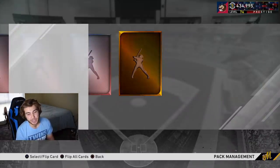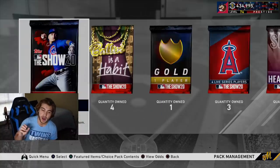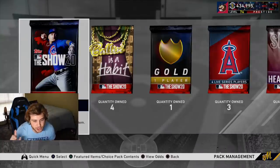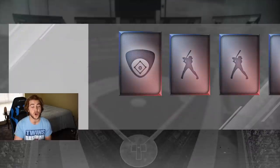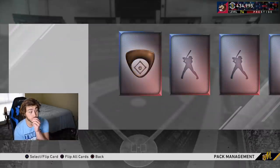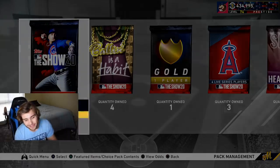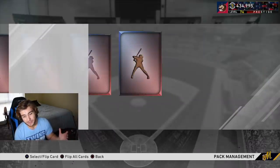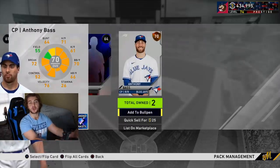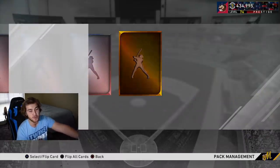Let me know your World Series predictions in the comments — I might heart a couple or look at them for future giveaways. Yankees-Dodgers was my pick before, but I'm starting to look at teams like the Rays, the Athletics, and the White Sox. I don't trust the Indians — their offense is too putrid, and they blew a 3-1 lead in the World Series.